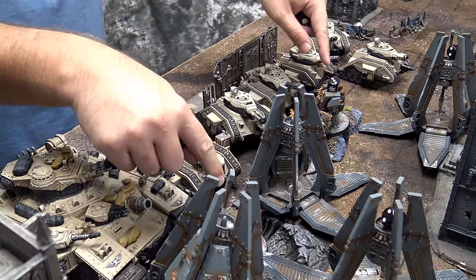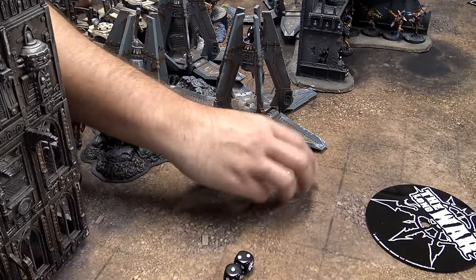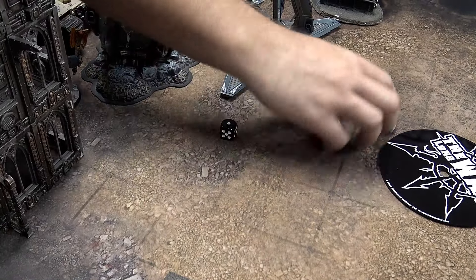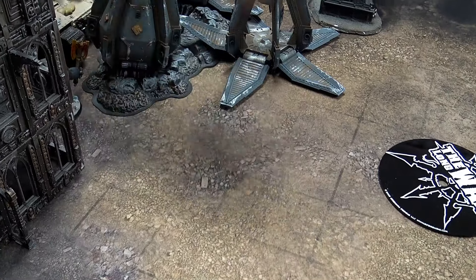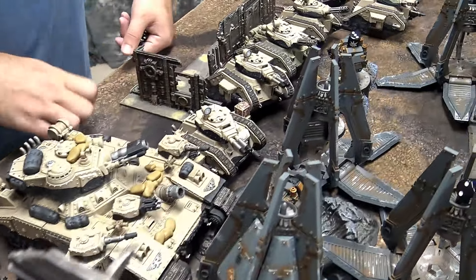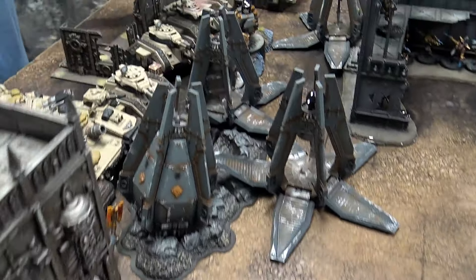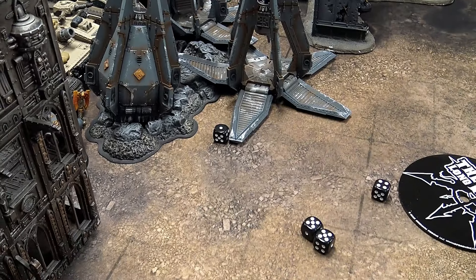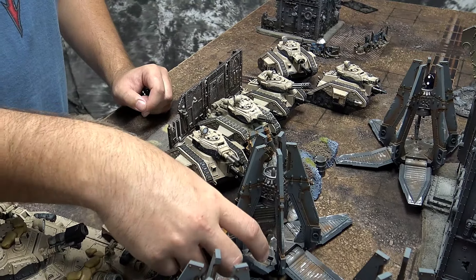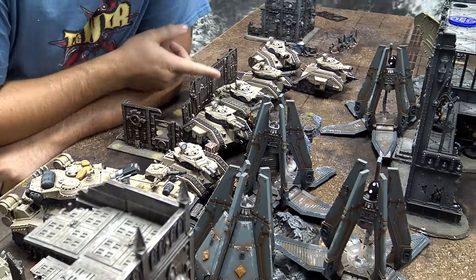Eight total assault cannon shots — first four: looking for sixes, nothing. Next four shots — also nothing. Into the assault phase: unfailable charge with my first dreadnought in terrain — snake eyes would stop me but it didn't happen. Second dreadnought charging the same unit — snake eyes would stop me, but it didn't. We make contact.